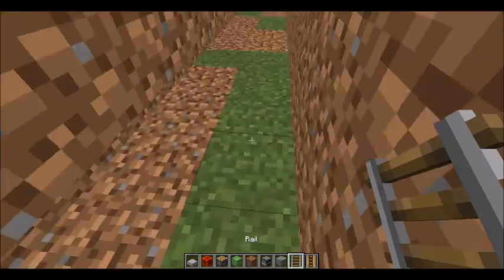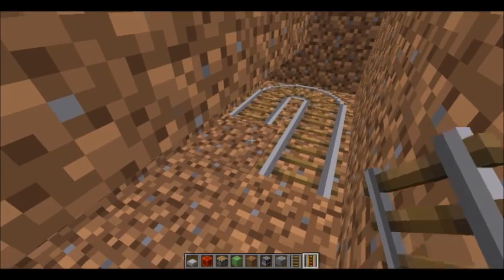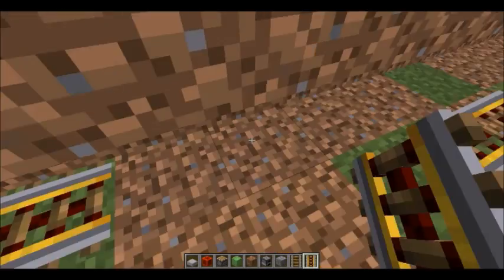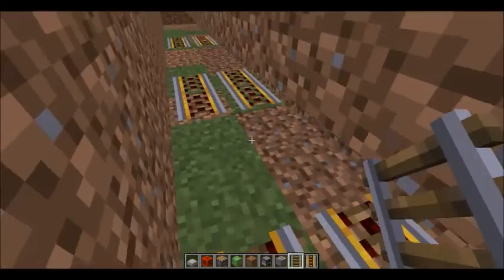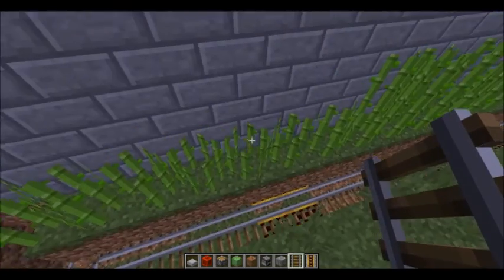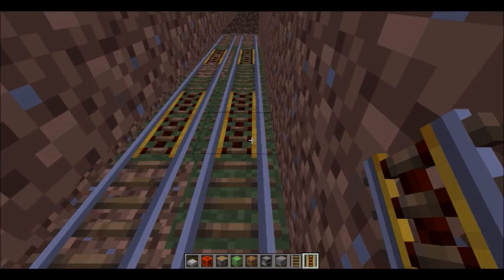Set up the rail system by laying rails in the trench, placing powered rails every so often — you can place powered rails next to each other. Fill in the rest with regular rails. Before placing the minecart, make sure the powered rails are powered; place levers underneath the powered rails to power them.